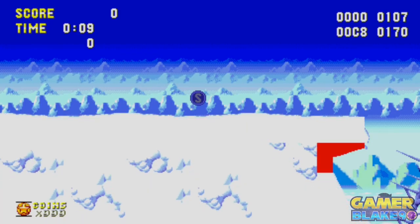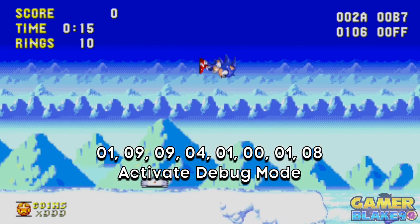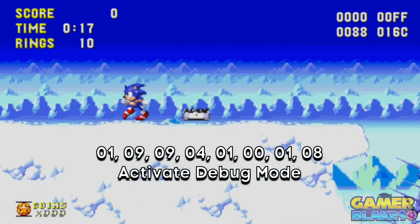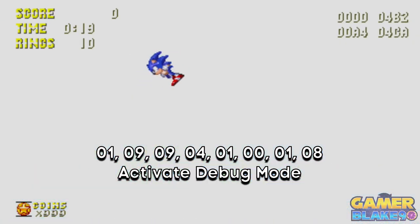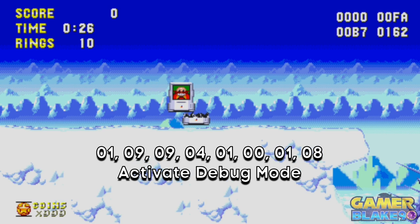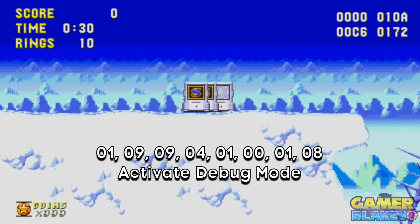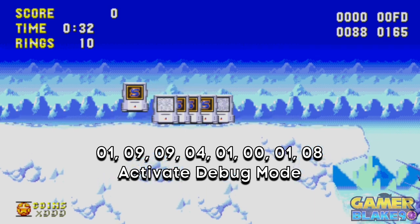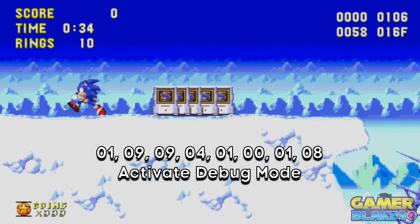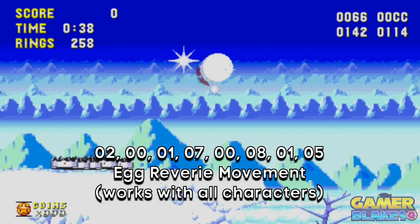I'll also go for the code that unlocks debug mode — this one is 19941018. This code gives you access to a developer mode of sorts, in that you get to review the stage boundaries, play with anti-gravity, and even plant item monitors, rings, or in-stage objects wherever you want. Among the item monitors you can use, one of them will instantly unlock your super form — it'll have an S across the front. Breaking it turns you into your super or hyper form and immediately gives you 50 rings. This will be useful to have.